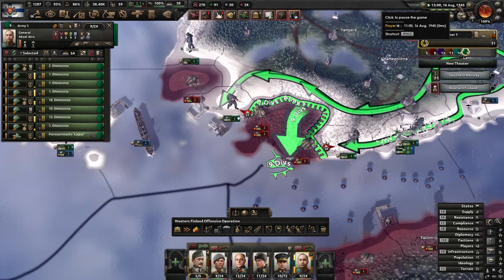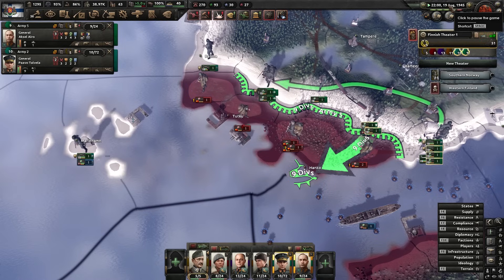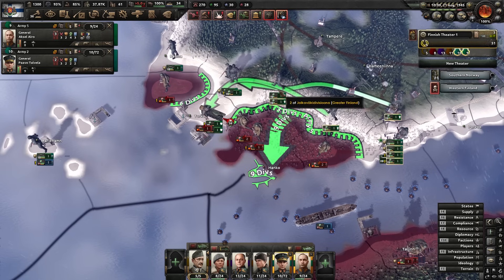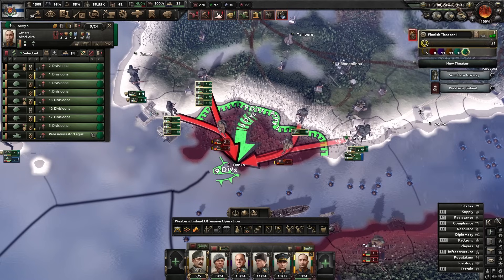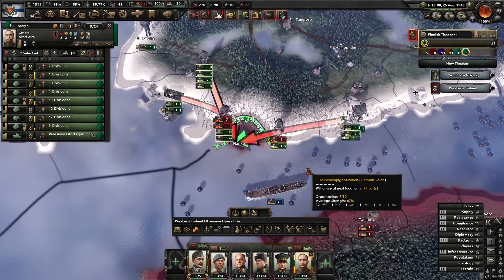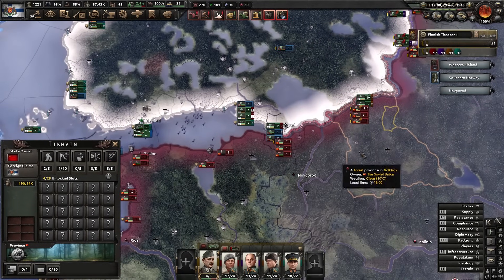They're pushing into the port — I don't want them to take that! They took it — but my tank unit is there. Yes, taking the port back! You're done. Never land on our shores, Soviets. We push in and take the rest. Goodbye to six Soviet divisions — lovely. Some helmet pops too.